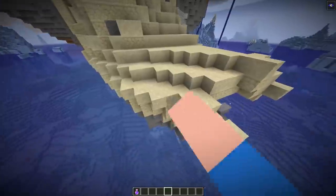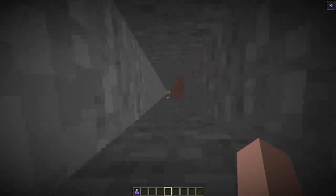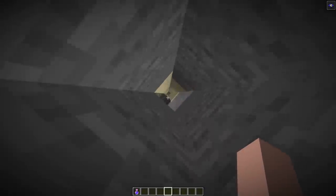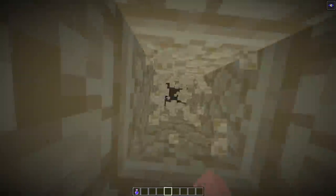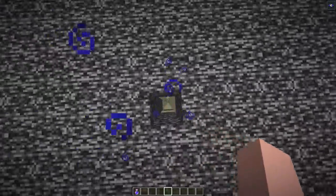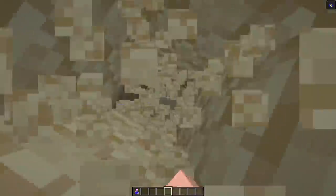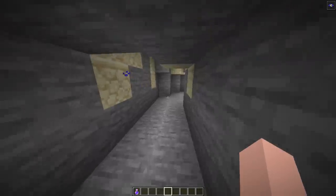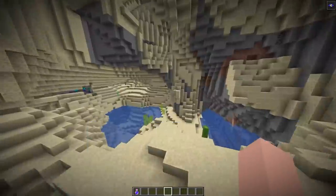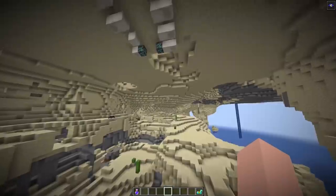Apparently there are still generated structures in this world. I teleported to where the game said there was a desert temple, and I'm looking for it right now. I teleported to the exact spot — where could it be? There has to be a temple right here somewhere. This is probably the coolest desert generation I have seen today.